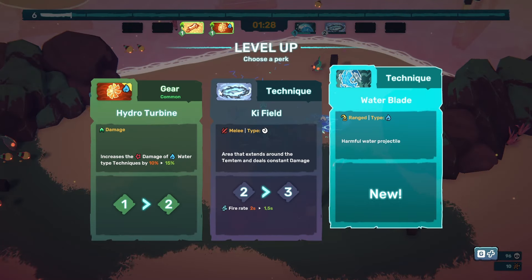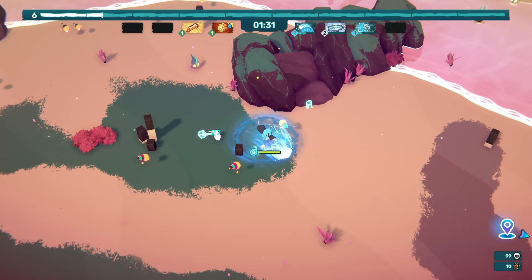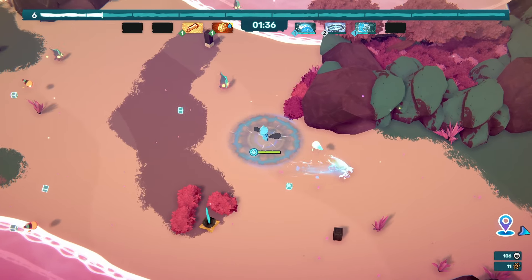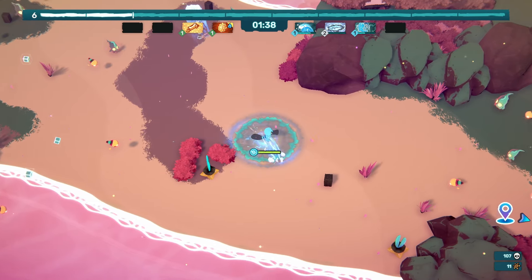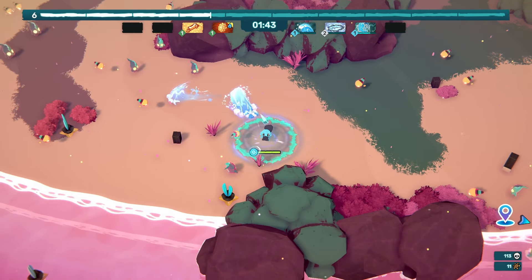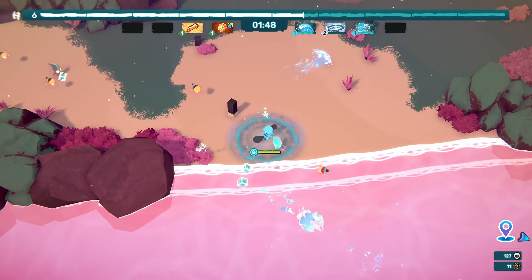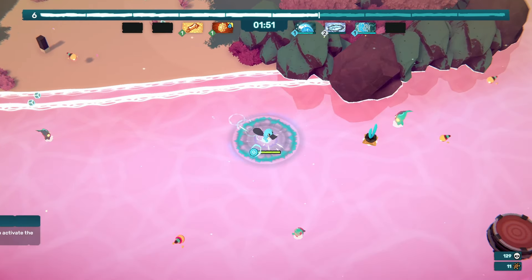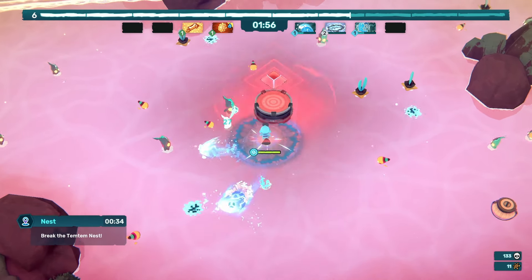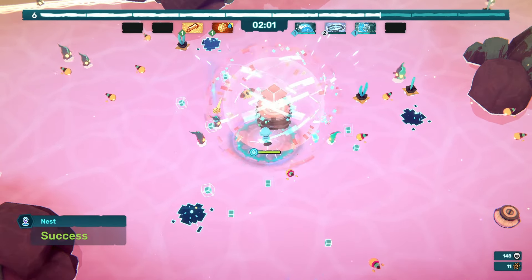You can definitely see the difference it's making now. We're going to grab Water Blade — I don't think we really needed it but we'll grab it anyway. The Car Field is doing a fantastic job. Now we're going to do this objective that just came up. Because we increased our damage quite a lot, we now don't have a problem killing things at the very beginning of the round, which is fantastic. We've got the nest event which is just us destroying this thing — we can literally just stand here and destroy it.